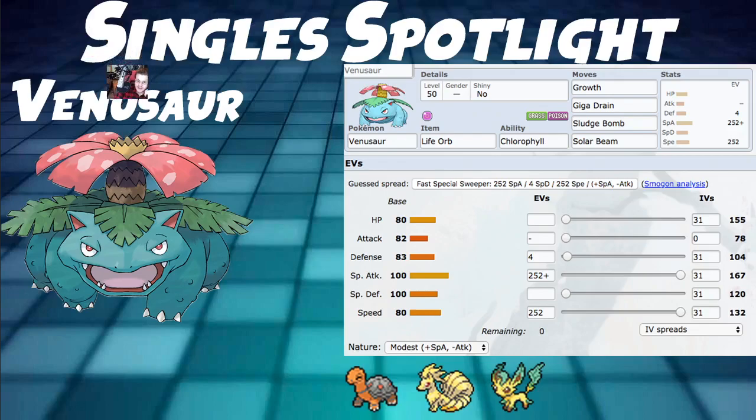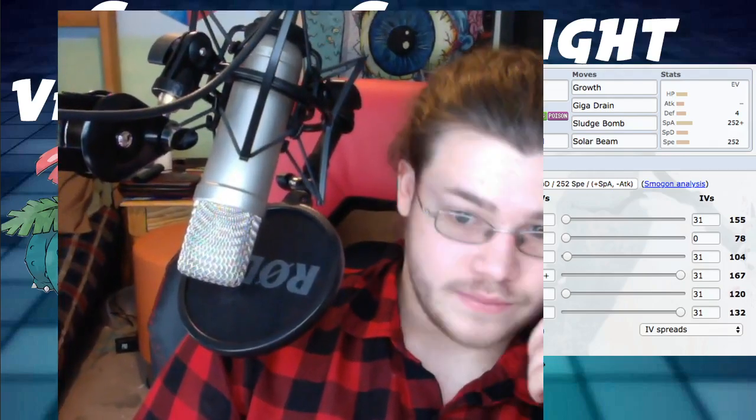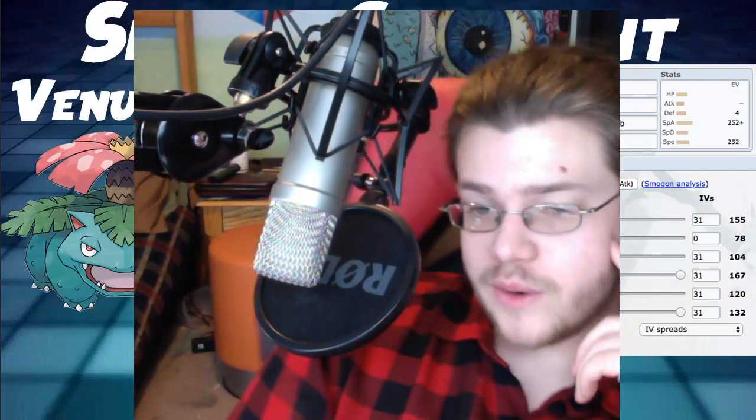Singles spotlight: Very similar - still a Chlorophyll sweeper with Life Orb, 252+ Special Attack Modest, 252 Speed. The main difference from doubles is swapping Sleep Powder for Growth, so you can boost Special Attack when your opponent repositions and take big KOs with Sludge Bomb, Giga Drain, and Solar Beam. Partners are the same: Torkoal or Ninetales for drought, plus other Pokemon that benefit from sun like Leafeon for Chlorophyll or a fire-type attacker.